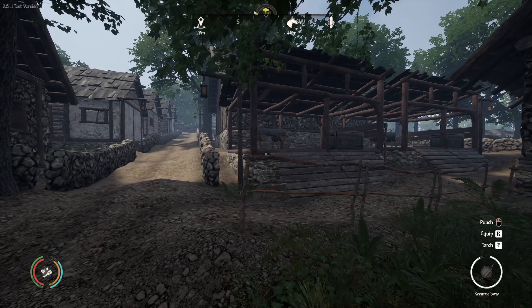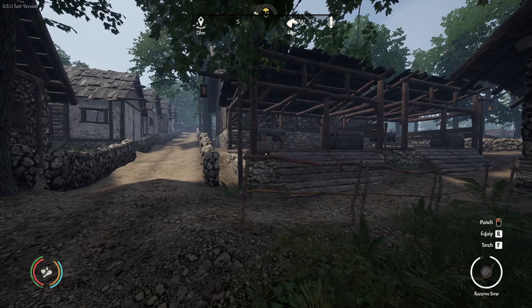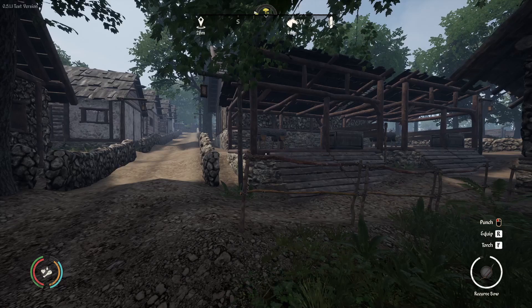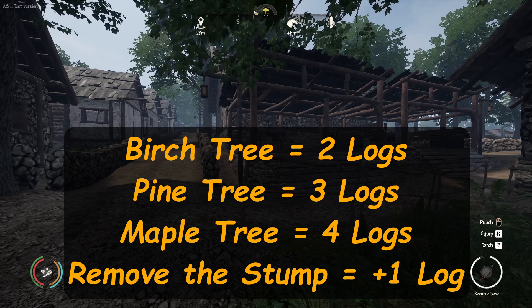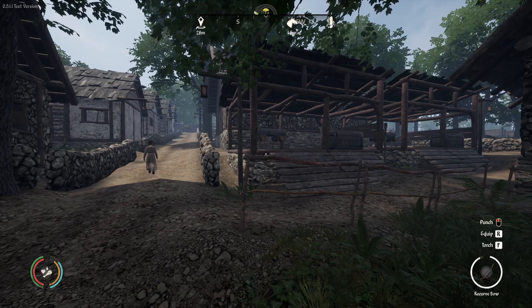As long as the tree is not in the way of any of your buildings, crops, fences, or anything like that, I suggest leaving the stump and allowing the tree to grow back in two years — unless it's just in the way of whatever you're planning to build. The birch tree gives you two logs, the pine trees give you three logs, and the maple tree gives you four logs. And if you remove the stump, you get an extra log added onto that.